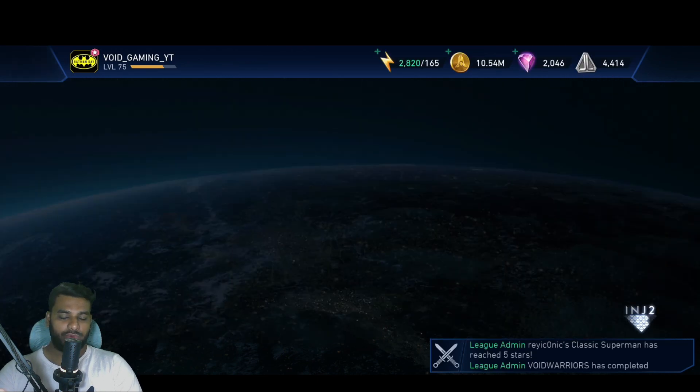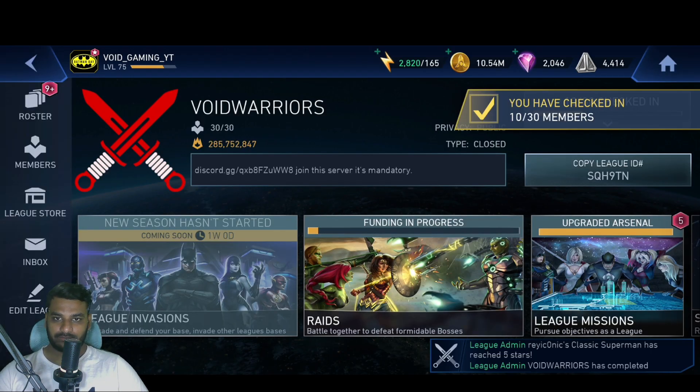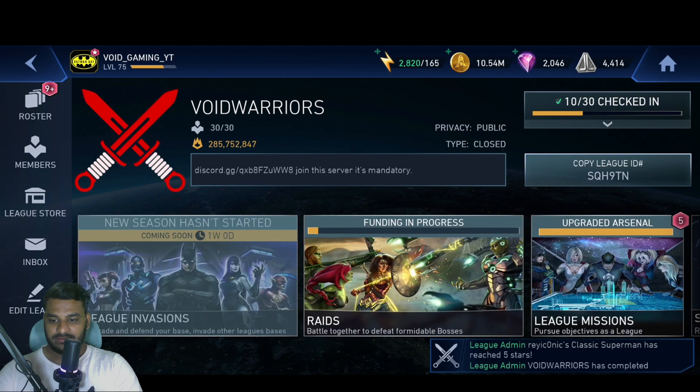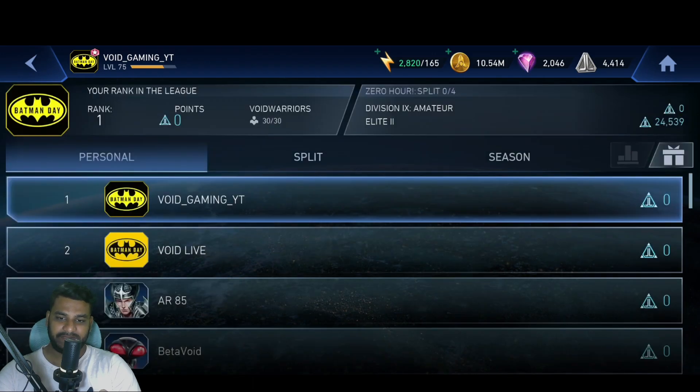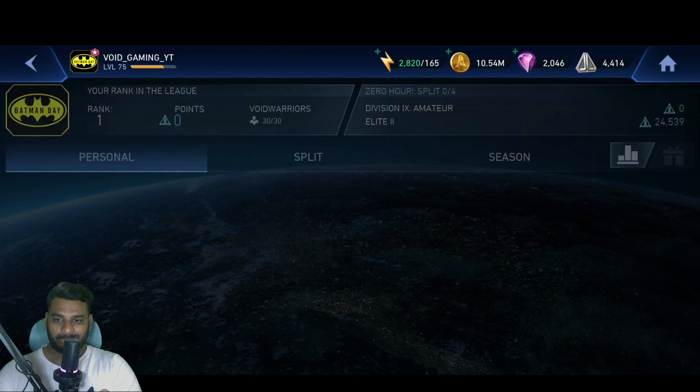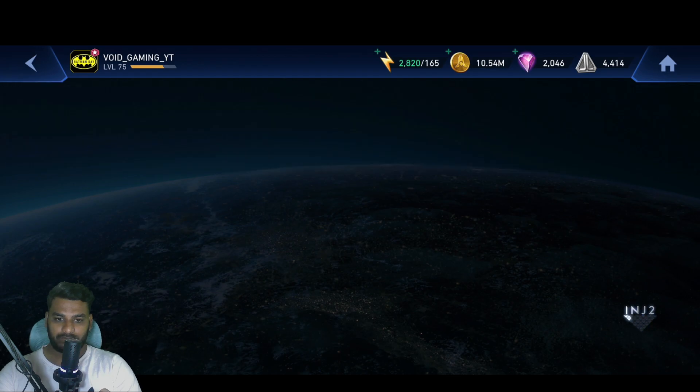I was really looking forward to taking a look at League Invasions, because there's an ascension material apparently available there. Let me check. It's loading — leagues are a little slow in this game and they've never really bothered to fix or address that issue. The new season hasn't started yet. Let's check the invasion leaderboard to see the rewards — the loading times are too much.